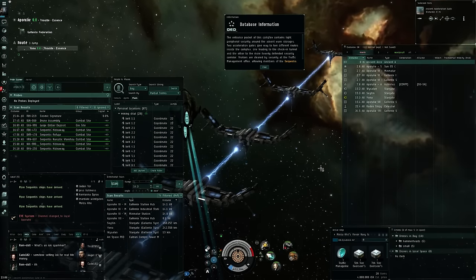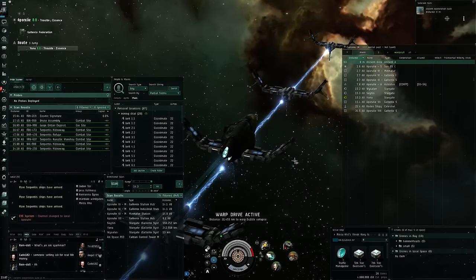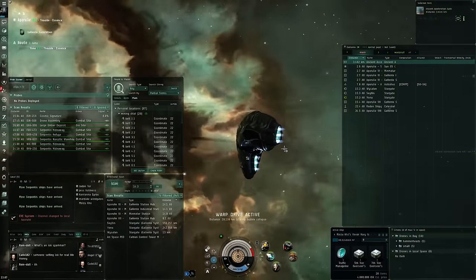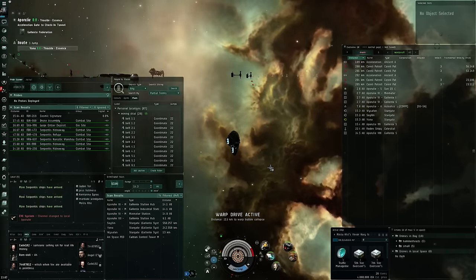The Serpentis narcotics warehouse should be a decent challenge - it's 3 out of 10, so it's not the hardest high-sec combat site you can find, but it's definitely one that can pay a good amount of money. I've been testing it out just a little bit already, but we'll try and take this ship through its paces. Here we go.